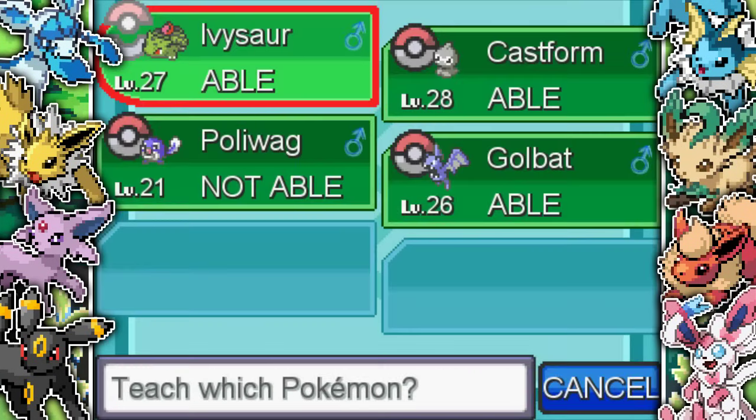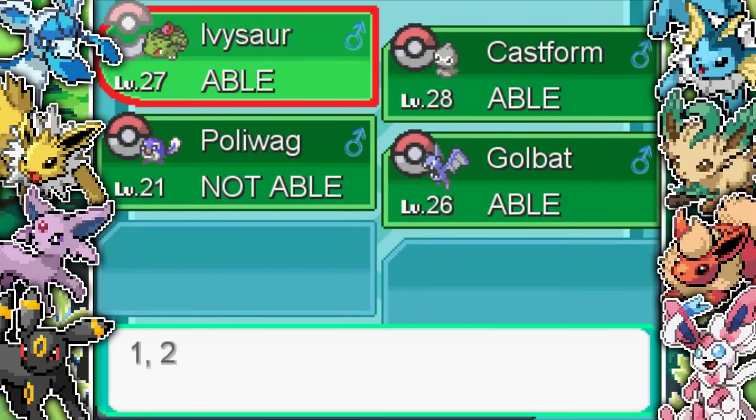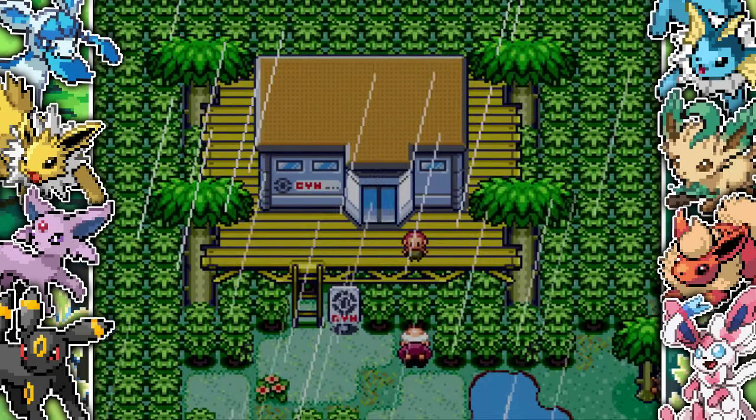We defeat them, pick up Surf, and then I decide to teach Sunny Day to Ivysaur. I know the gym leader is going to have a rain team, so Sunny Day will counter that and make their Water-type moves not do as much damage. I teach Ivysaur Sunny Day and then head to the gym.